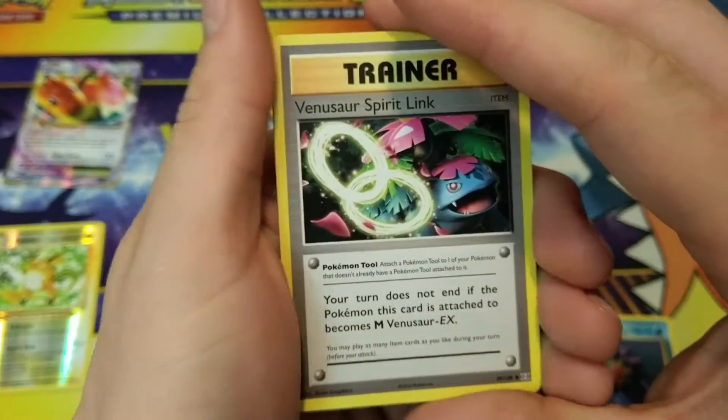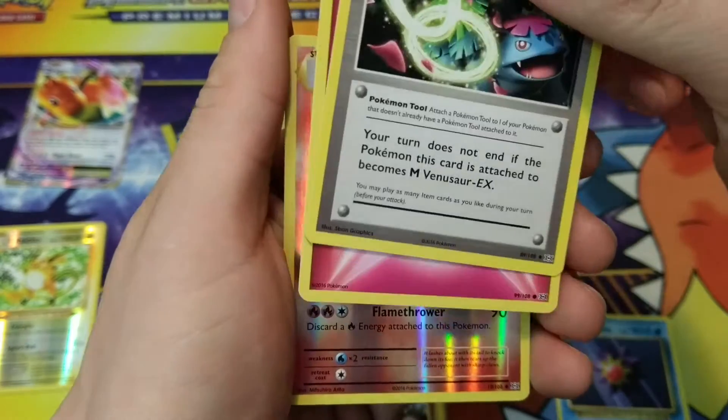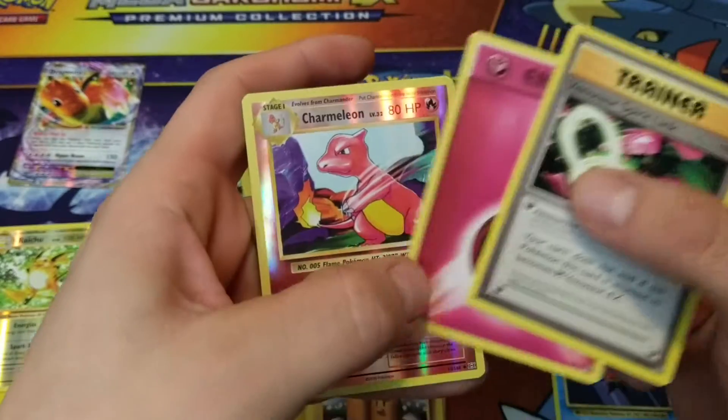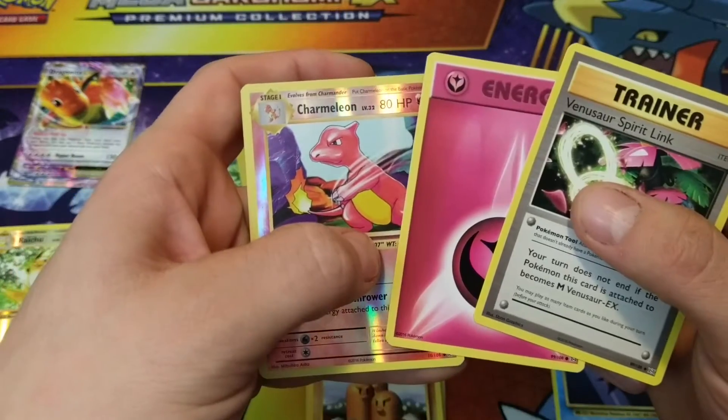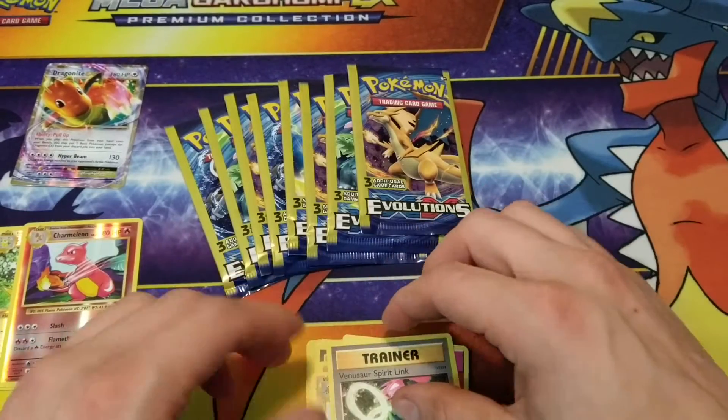Let's see — I'm not really 100% sure when Sun and Moon is going to be in rotation. I just pulled all the cards like an idiot. There's a reverse holo Charmeleon. Throw him up there. We don't care about the energy.